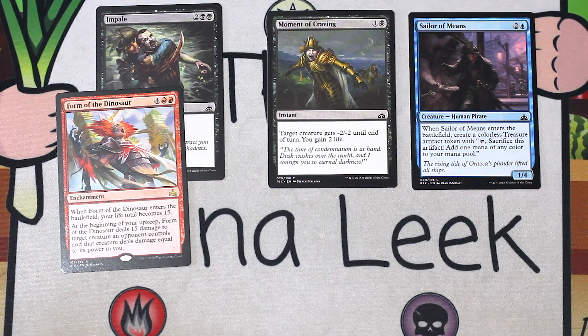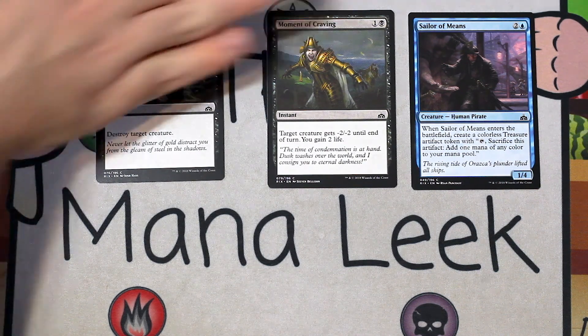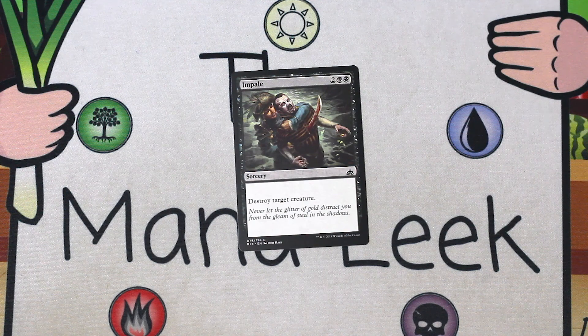Our rare is Form of the Dinosaur — four red red for an enchantment. When it enters the battlefield, your life total becomes 15. At the beginning of your upkeep, Form of the Dinosaur deals 15 damage to target creature an opponent controls, and that creature deals damage equal to its power to you. I wanted this card to be good, I tried it, and it failed miserably for me. I've seen it fail more often than not. So I'm out completely on Form of the Dinosaur, especially against Impale, which I think is just going to be the easy win here. I could see the argument to pass both black cards and take the Sailor of Means, but that's just way too cute. Take the best card in the pack, take Impale — I'm on Impale.